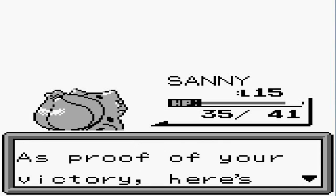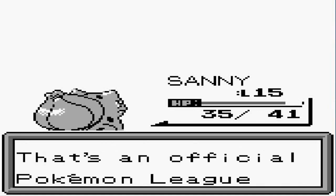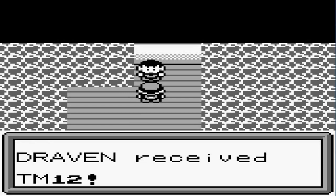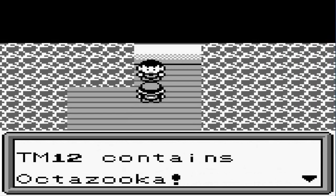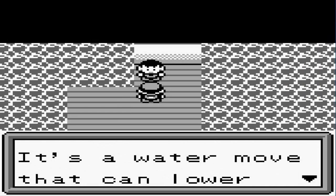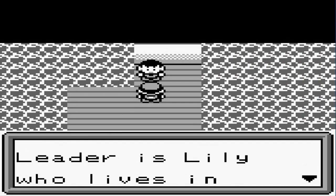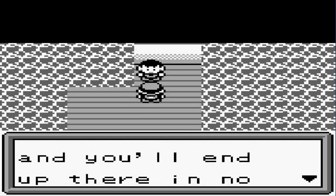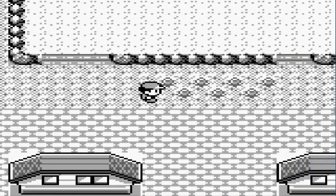Cartman has been defeated! As proof, here is the Marine Badge — a new one. The Marine Badge is an official Pokemon League badge; traded Pokemon become more powerful and the technique Flash can now be used outside of battle. We also get TM12 which contains Octazooka, a water move that can lower the accuracy of your foe. The next gym leader is Lily, up north in the next city.